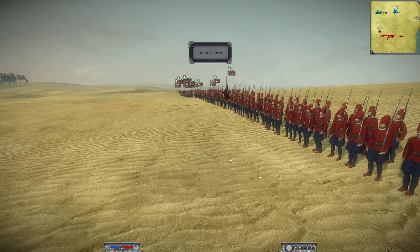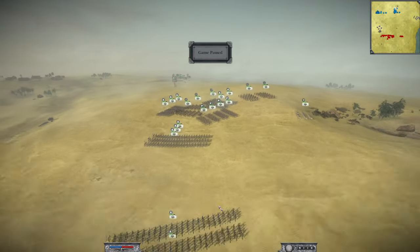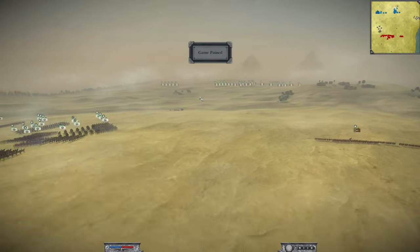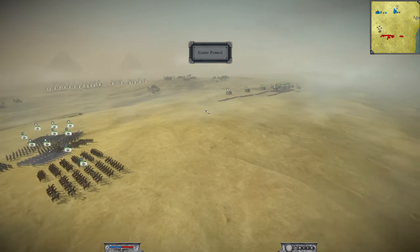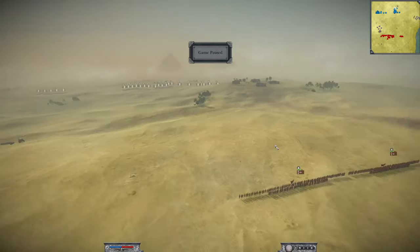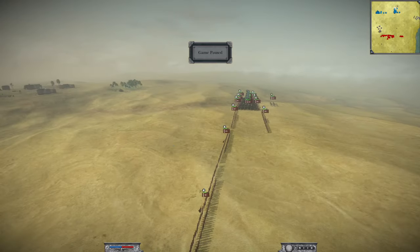Hi guys, welcome back. I am Red Zed and today we have another glorious battle for our 12 Battles of Christmas, and this one is an absolute corker. We are here again in Napoleon Total War Online. This is a battle submitted by Carl von Clausewitz, playing as the Ottomans on the Pyramids map. All these players are fantastic. Let's go through the army compositions.